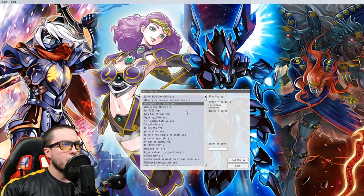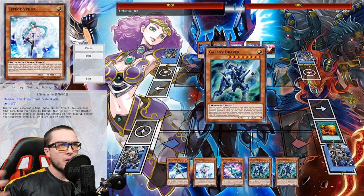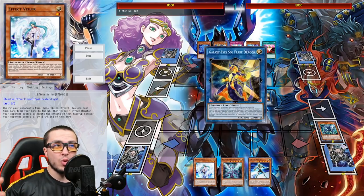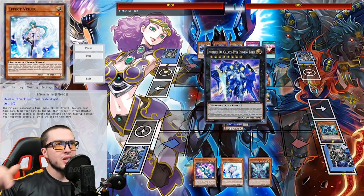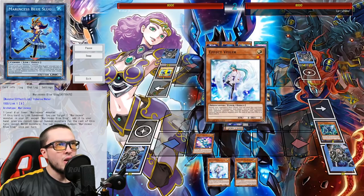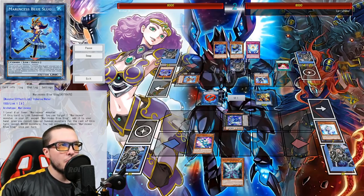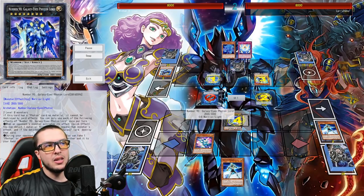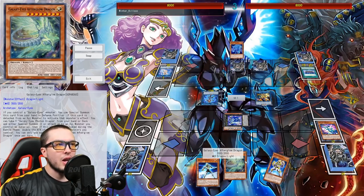Continuing from that same match — this might be Game 2 or Game 3. We had some pretty grindy games against the Marincess deck. Not the greatest turn for me here: Soul Flare, Number 90, Galaxy Eyes in hand, and an Effect Valor. I use the Valor on Blue Slug so he can't get a resource card back to continue extending. He has Mandarin and I go to blow up Sea Angel with Soul Flare. He uses Thanos to protect, I negate with Number 90 to clear two cards and stop him from extending. He sets Wave, plays the field spell, and passes back to me.